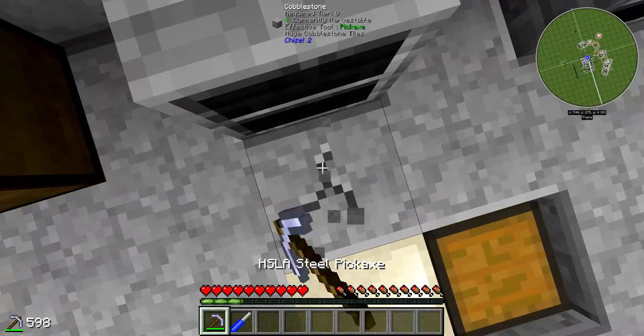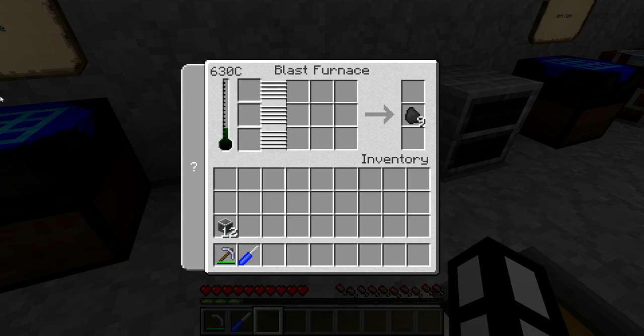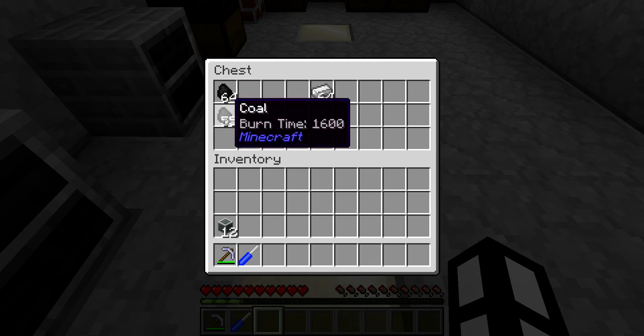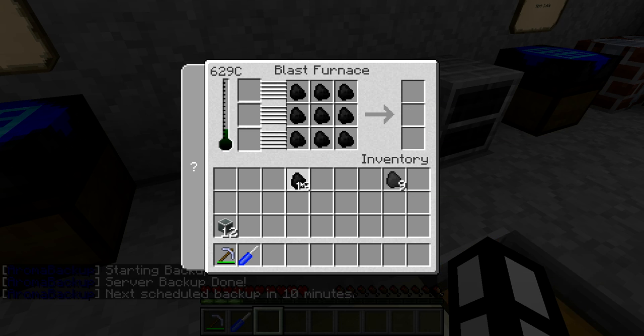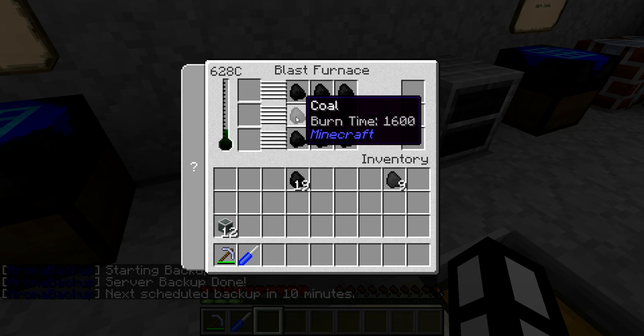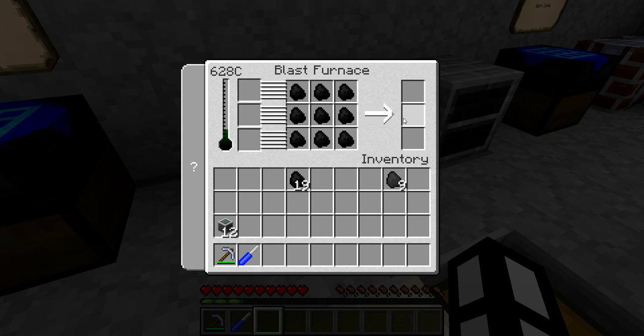The blast furnace itself is sat on top of a lava block, and it needs that to heat it up. It stays at 630°C, unless you have some external additions which I'll go into later. In here, you can turn coal into coal coke by filling that up. These are additives down here which you won't need to use for this, but if you do 9 in here, then in each action it will create 9 output, which saves a lot of time.